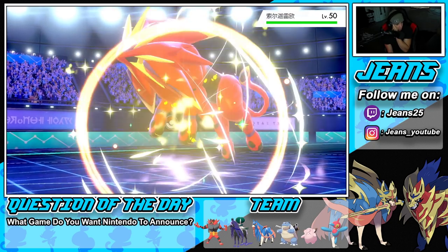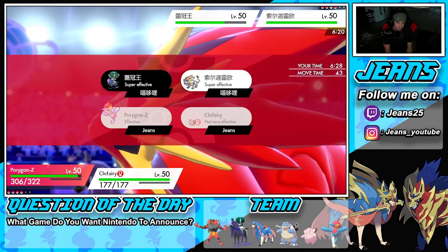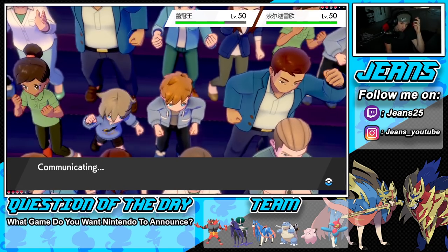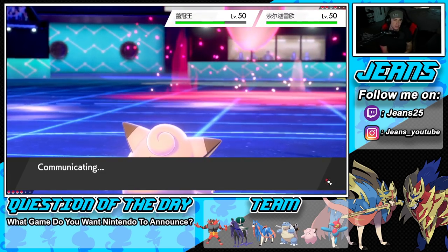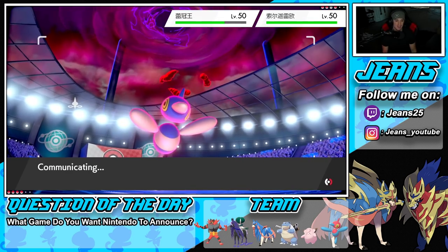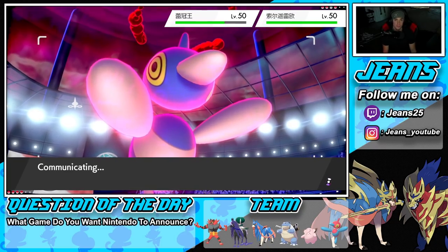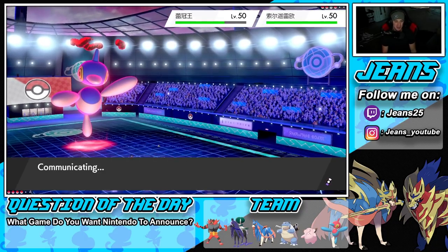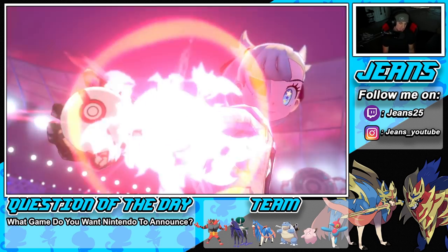He brings out Solgaleo and this is where I drop the Dark move. We use Follow Me, soaking up Steel Spike with Clefairy. I'm pretty sure we outspeed him so Follow Me goes first — really cool turn. PZ is no joke, still such a beast. With Clefairy's Friend Guard and Follow Me redirecting shots, it works so well. He ends up Dynamaxing Solgaleo.